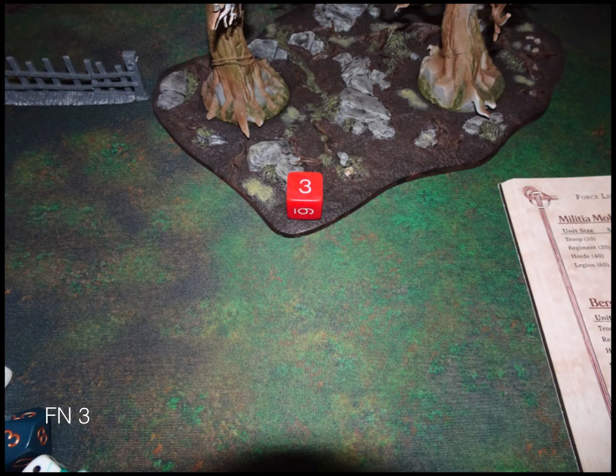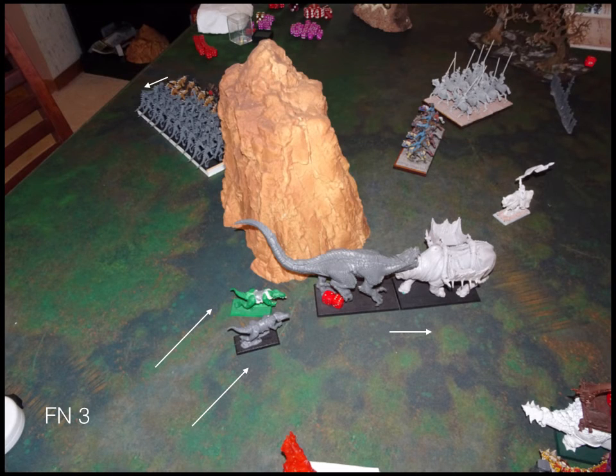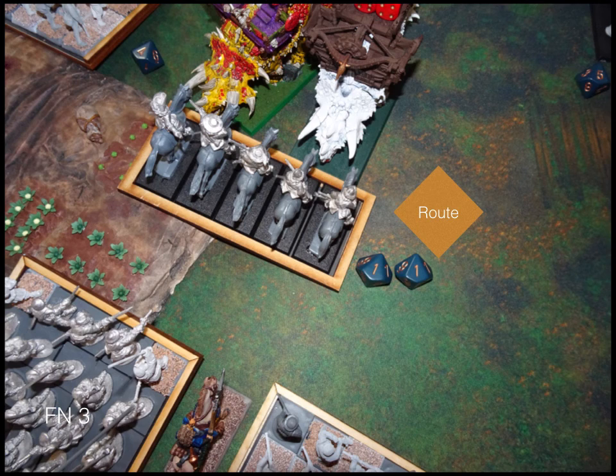Moving to turn three, Forces of Nature. Forces of Nature continue to advance. The lightning bolt beasts of nature double charge my scouts with carbines hanging out in the farm. The two unicorns come running over to provide healing support, and the carnosaur charges into my beast of war. Healing goes off and six points of damage come off that unit. Five points of damage are done to my beast of war, which isn't enough to accomplish anything. A whole lot of damage is done to my scouts — as you would expect, they rout.